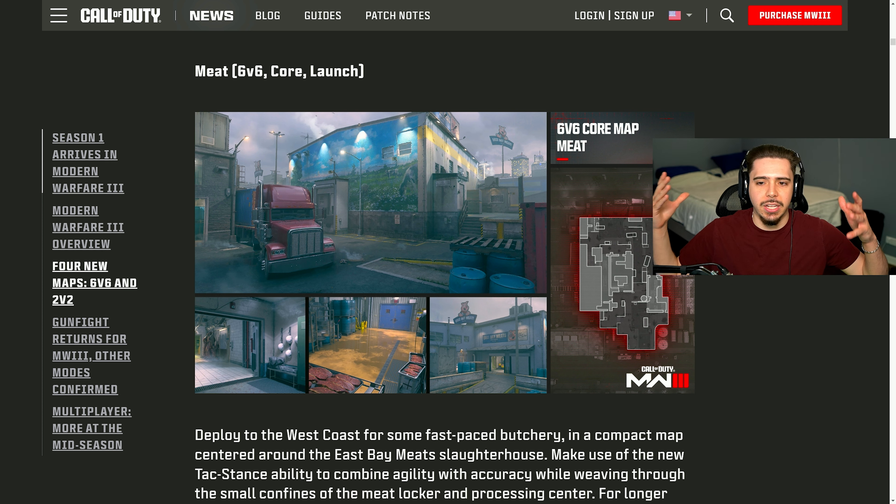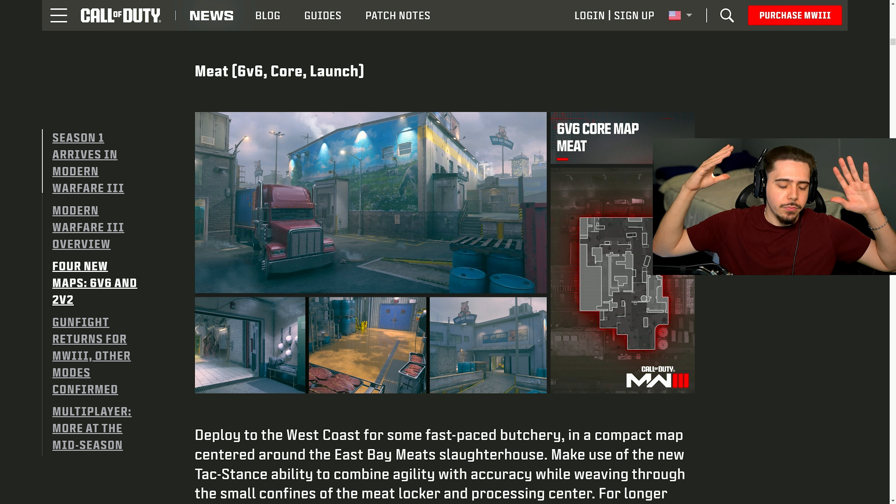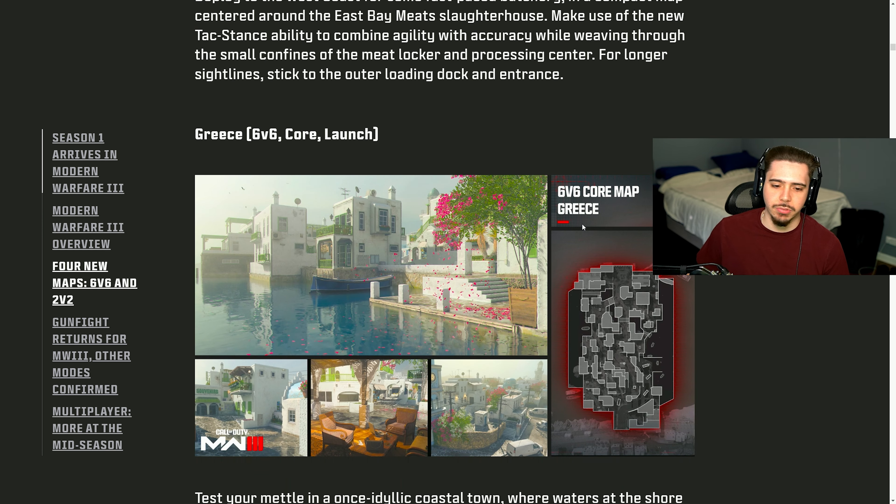An original map that is small and very good — we haven't seen something like this in so long. They always bring back the same old maps, whether it's Shipment, Shoot House, Rust. It's nice to see something original that's small and very playable. We also have Grease, which is the complete opposite of Meat — the overlay looks massive.